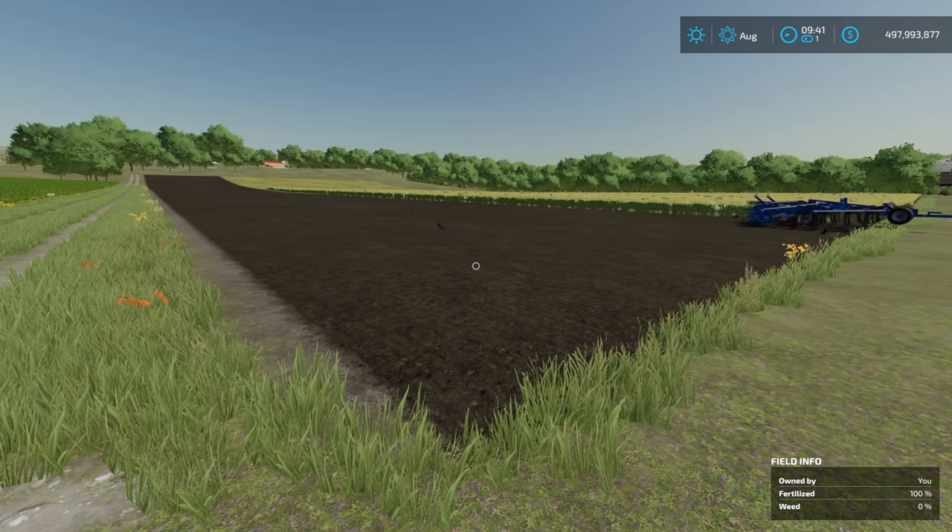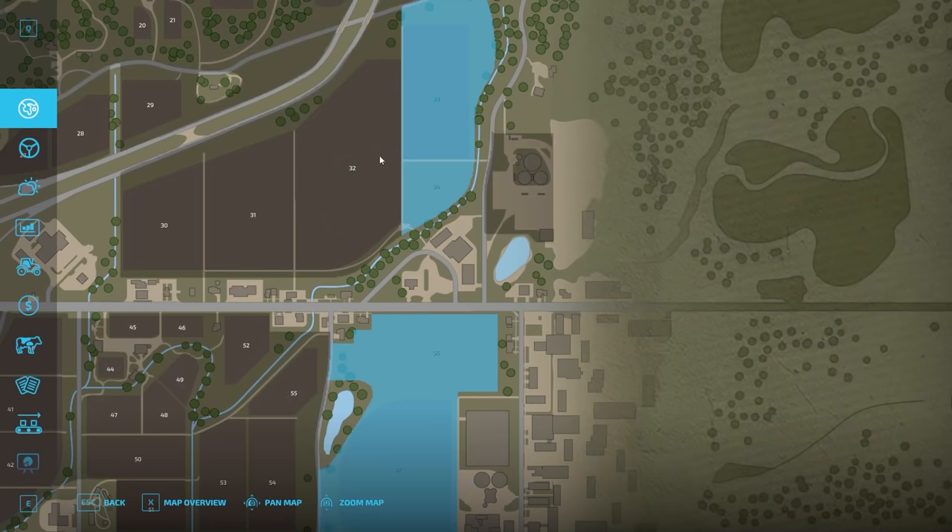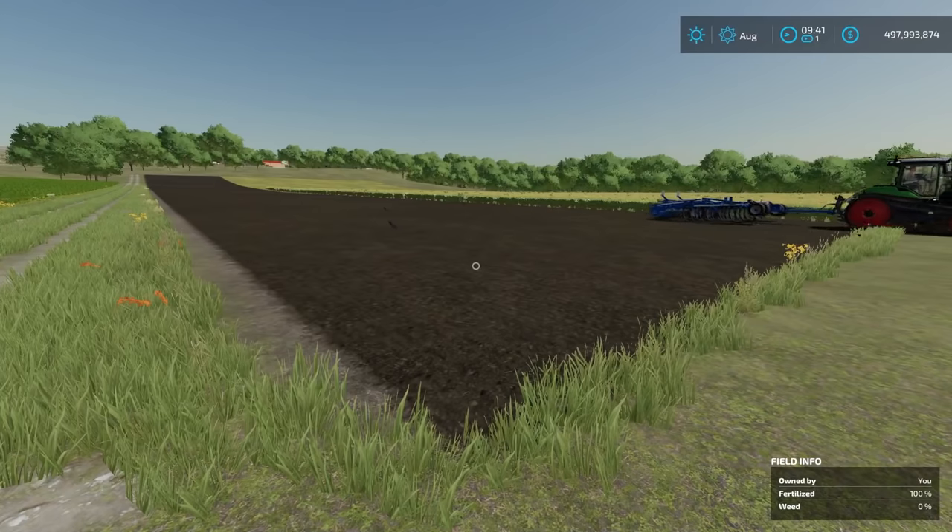The very first step is that you have to own a field. If we go into the menu here, you can purchase land by selecting what you want to buy. If you need more details on that, I have a separate video on purchasing land.